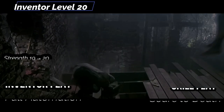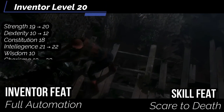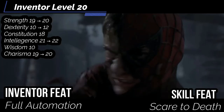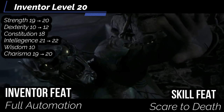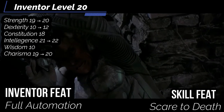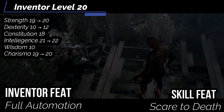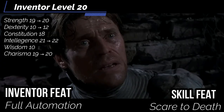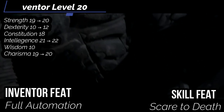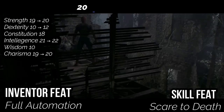At level 20, for our last ability boost: intelligence, dexterity, strength, and charisma. For our inventor feat, get full automation — you have an extra action each turn to command your construct or innovation, or to provide one of the actions if you choose to spend two actions commanding your construct. Always have it moving with you on top — a guaranteed movement action every single turn. Skill feat: get scared to death. Attempt an intimidation check against the will DC of a living creature within 30 to 50 feet that you can sense and observe. Even on a failure or success, they get a frightened condition of 1 or 2, depending on how badly they fail. So either scare them to death, or just make them scared. That's how you deal with it here in Green Goblin Town, baby!